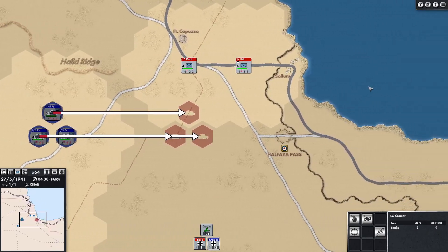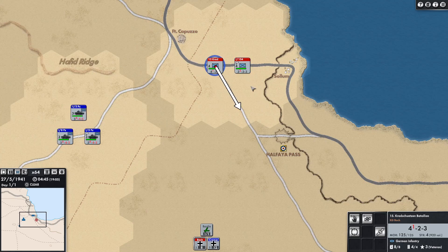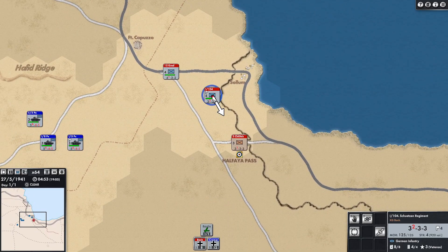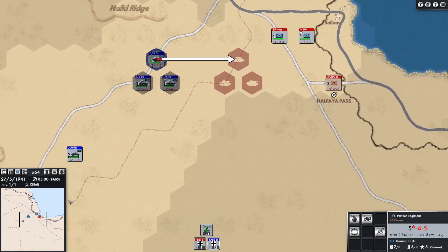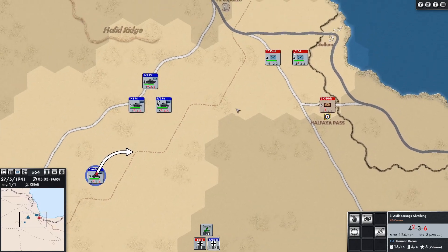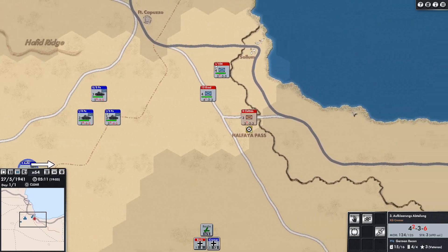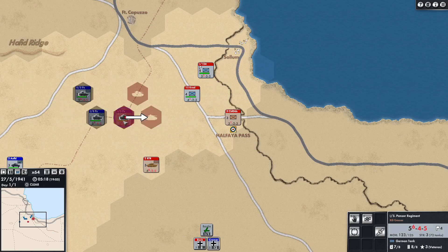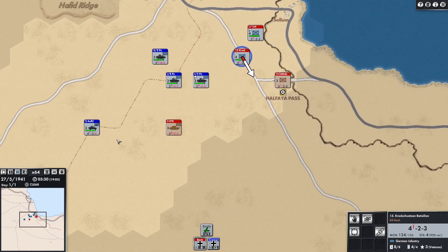Sound-wise, I've contacted the developer and suggested maybe adding some extra music. A lot of people don't like that and prefer turning music off — I like to have some atmosphere when I play, and the game can sound a little quiet. Right, so we have contact here. I'm going to wait for this unit to catch up before we engage. I want my armour to come in from the west and support this attack. I know the British have units in this region. The British have tanks here, so I'm going to do a joint infantry strike in real time — I can speed that up and slow it down.